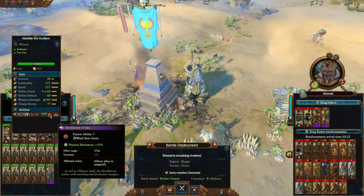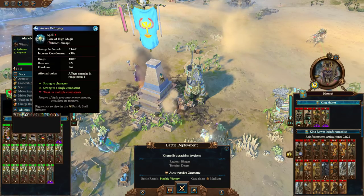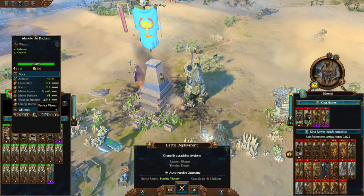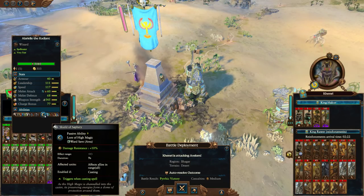You've also got the Shield Stone of Isha, so that's providing additional physical resistance. And there it is — Shield of Safri for additional damage resistance.